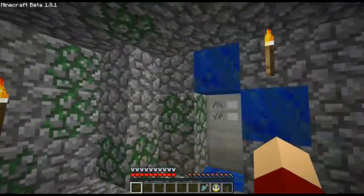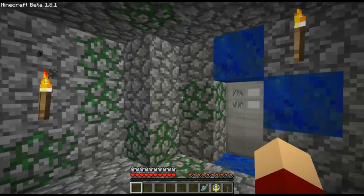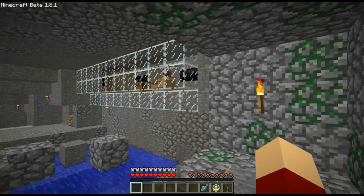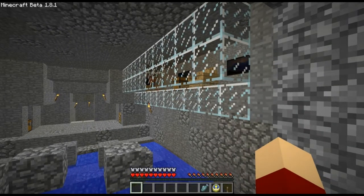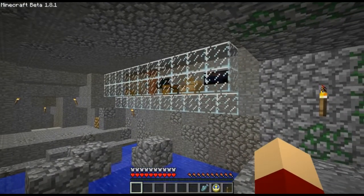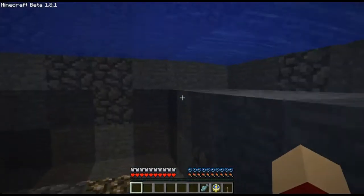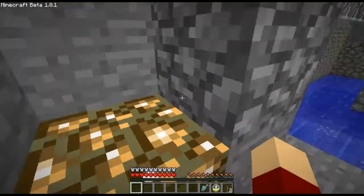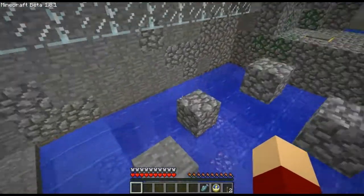Hmm. I can't seem to find anything. Oh, there's a dispenser here. I'll put the lever in there. And that's what the button does. Right, you'll need to go back. There's a dispenser here. Okay, back all the way over to the start. I don't understand what you're doing. Pressing button. Dispensing lever. Thank you. I have two levers now. That should work for the lapis door now.